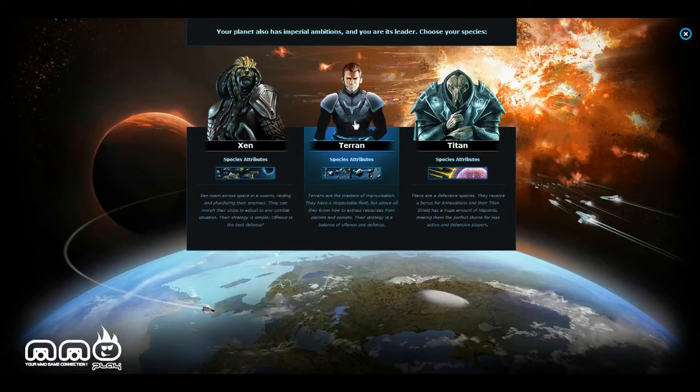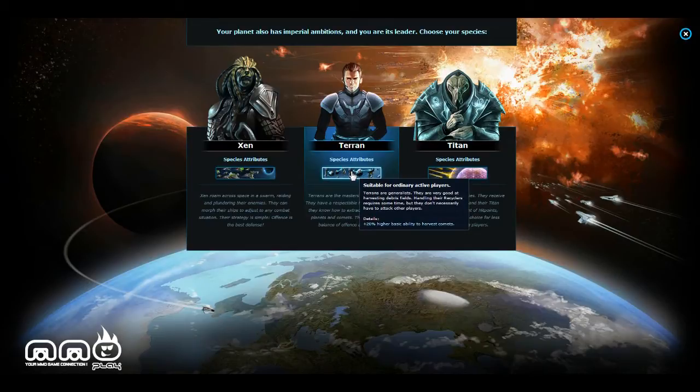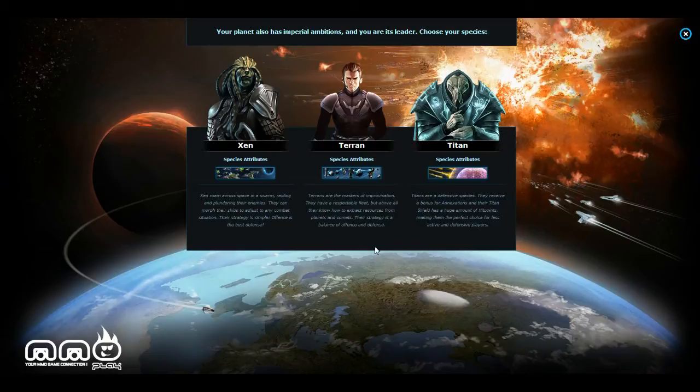The next class is Terran, suitable for ordinary active players. Terrans are generalists — very good at harvesting debris fields. Handling their recyclers requires some time, but they don't necessarily have to attack other players. They get a 20% bonus to harvesting comets. Terrans are the master of improvisation; they have a respectable fleet and know how to extract resources from planets and comets. Their strategy is a balance of offense and defense.